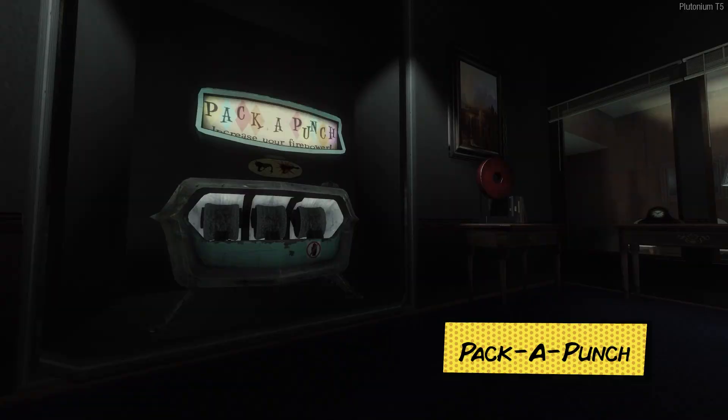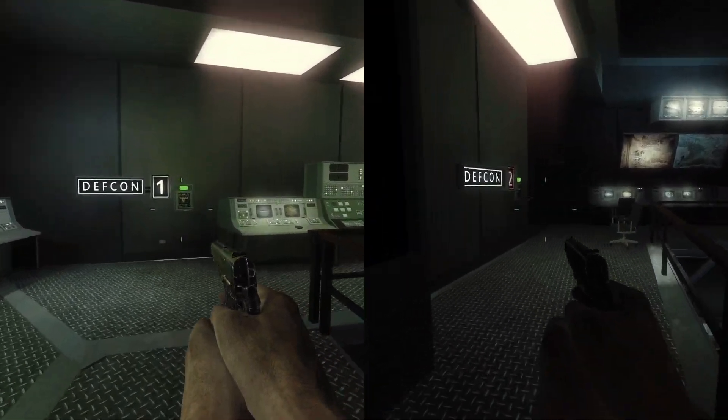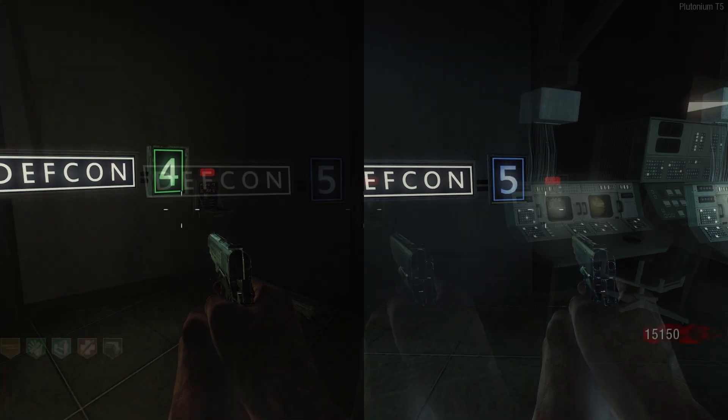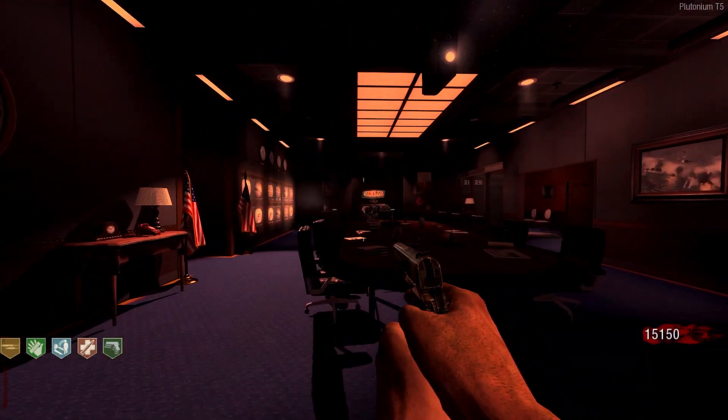Pack-a-punch. After turning on the power, there are four DEF CON switches in the war room that need to be flipped. There are two on the top floor and two on the bottom floor. Activate all four switches in any order and the teleporters will change their destination to the panic room where the pack-a-punch machine sits.